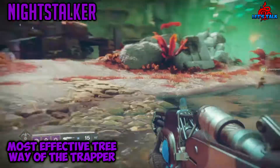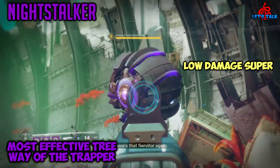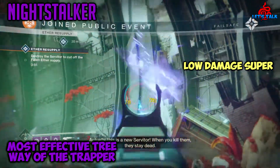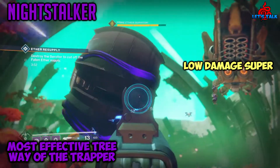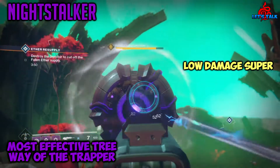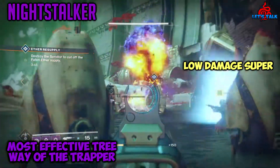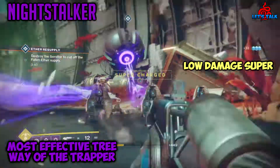Now jumping into what the Night Stalker is lacking. First up: low damage super. Your super is amazing at what it does, but with the hunter being the lone guardian, this subclass lacks solo power. The true power of the Night Stalker is also locked behind the exotic legs Orpheus Rigs. In the Crucible, your super does not guarantee a kill and the initial hit causes minimal damage.